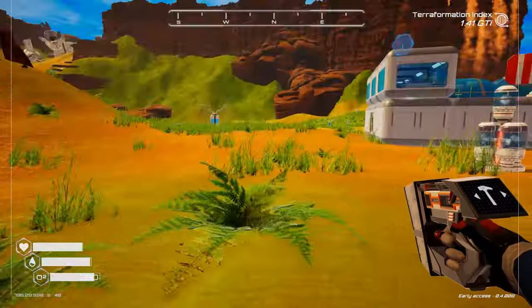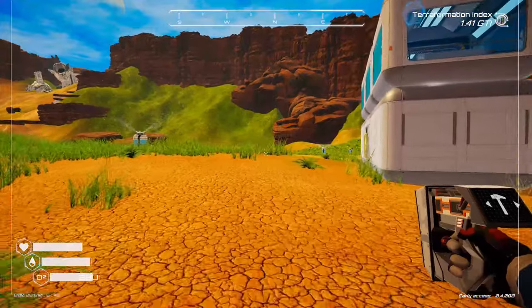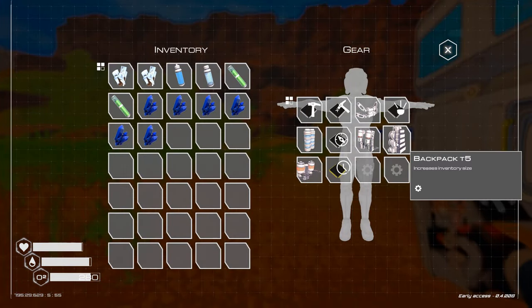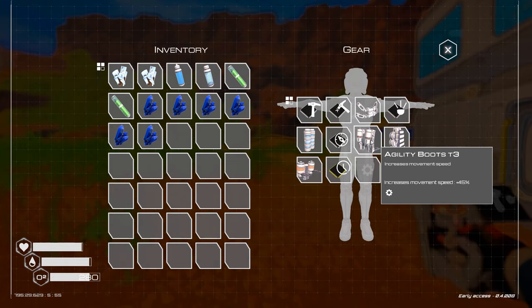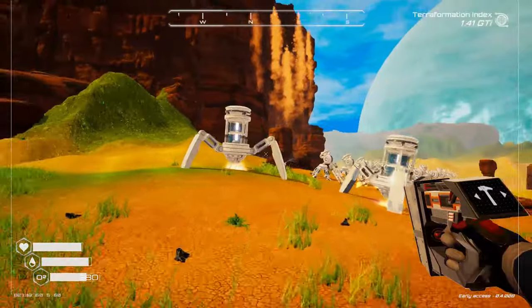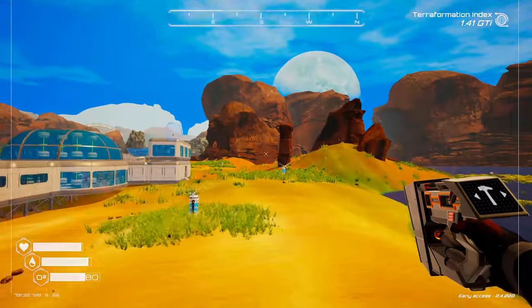Tip thirteen: be patient with navigating around the planet in the beginning. You're pretty slow and walking around thinking it's going to take ages, but pretty soon new options open up to upgrade your exoskeleton. You can get a jetpack and agility boots which increase your movement speed and allow you to fly — it's really cool and makes things so much better. So be patient; it won't be long before you're flying around.